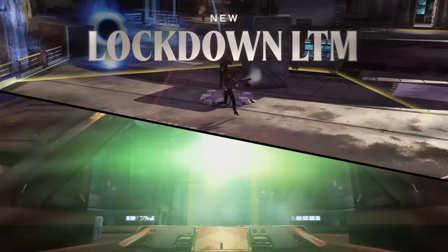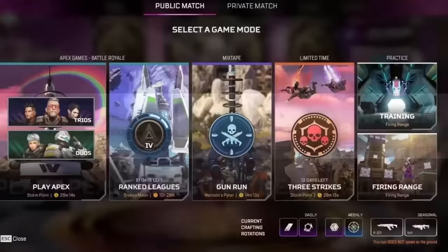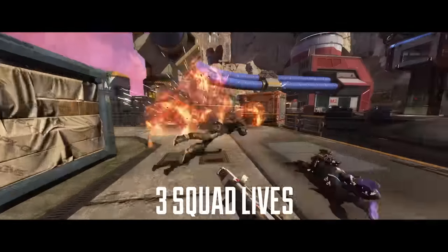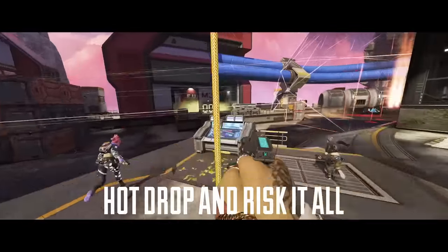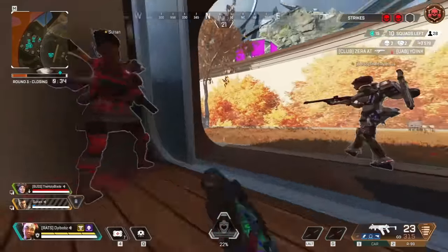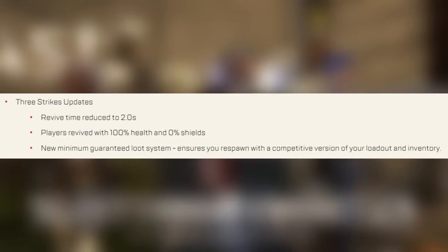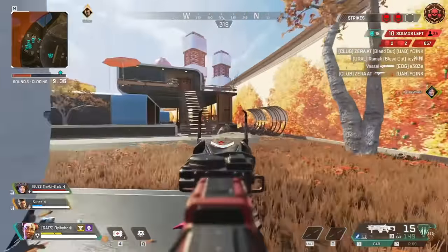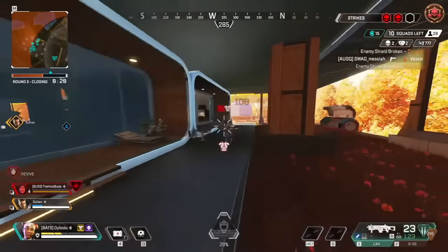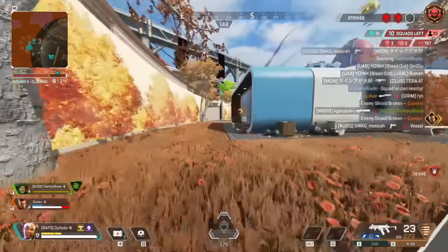They also mentioned plenty of things that would have been overlooked in the patch notes. First, there's a Three Strikes update. Three Strikes is the beloved LTM where each team gets three lives, you drop in hot, and you have super fast revives — a really fast-paced version of Apex where games last a long time. They've updated it: revive time is now two seconds (increased from the original one second), players revived will have 100% health and 0% shields, and a new minimum guaranteed loot system will ensure you respawn with a competitive version of your loadout and inventory.